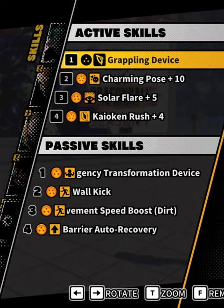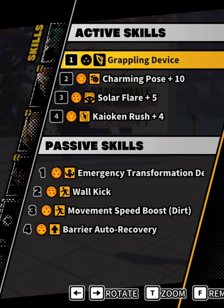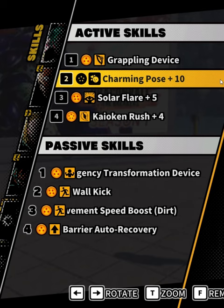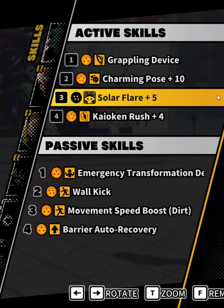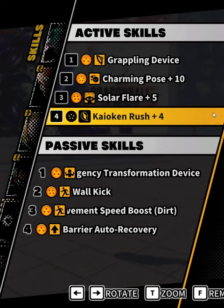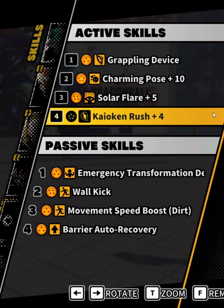Hello everyone! The best survivor skills in Dragon Ball The Breakers are probably the Charming Pose and Solar Flare combo to stun and interrupt the raider, and the Grappling Device and Kaioken Rush combo to escape the raider.